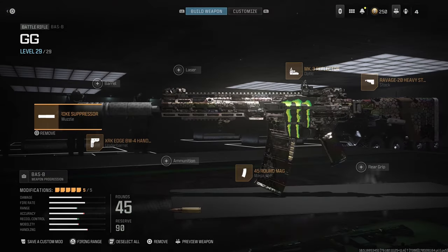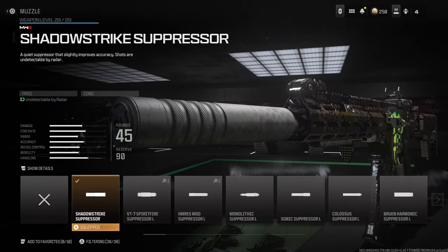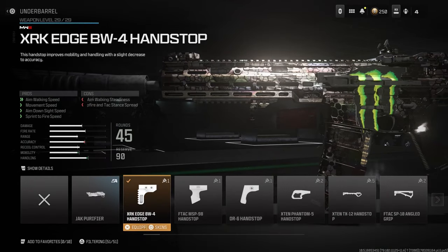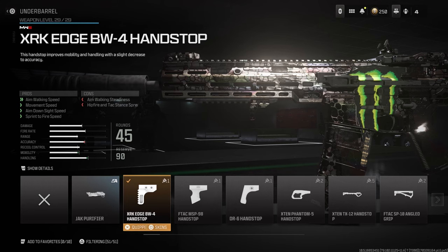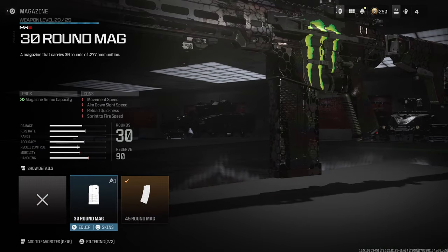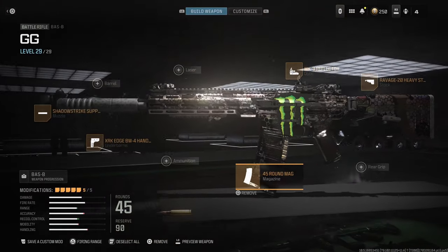The Boss B can be built in multiple different ways, and this is what I've gone for. We have the Shadow Strike Suppressor to keep us off the radar. We have the Edge Grip to give us a little bit more mobility - a little bit more strafe speed, movement speed, sprint to fire, all that jazz. 45 round mag, because the base 20 is really slow. You could maybe get away with 30, but 45 seems nice to me. The ADS penalty doesn't seem too bad.